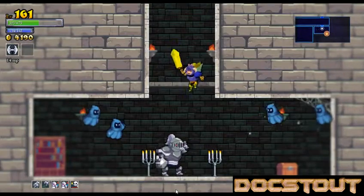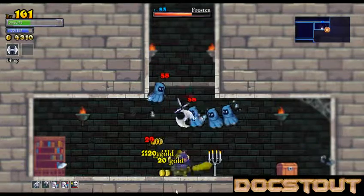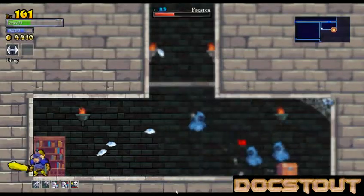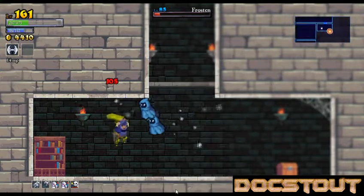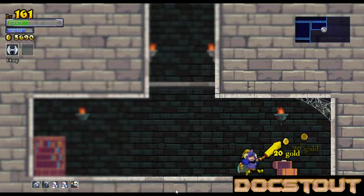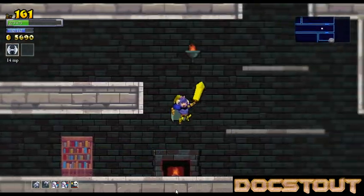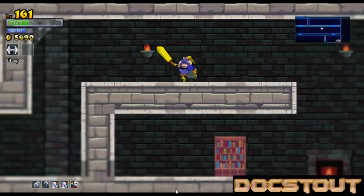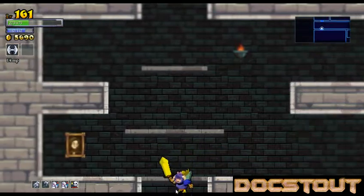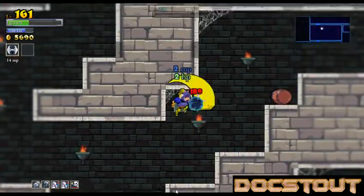Oh, that room looks like a minor nightmare. Good shot for the axe, though. That took way more of my health than it should have. 56-90 — that's still some sort of stat upgrade, so this run's not gonna be a waste.